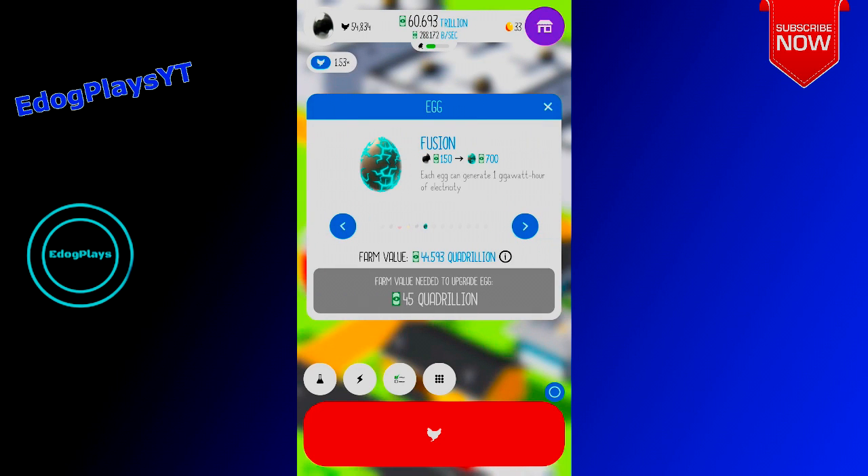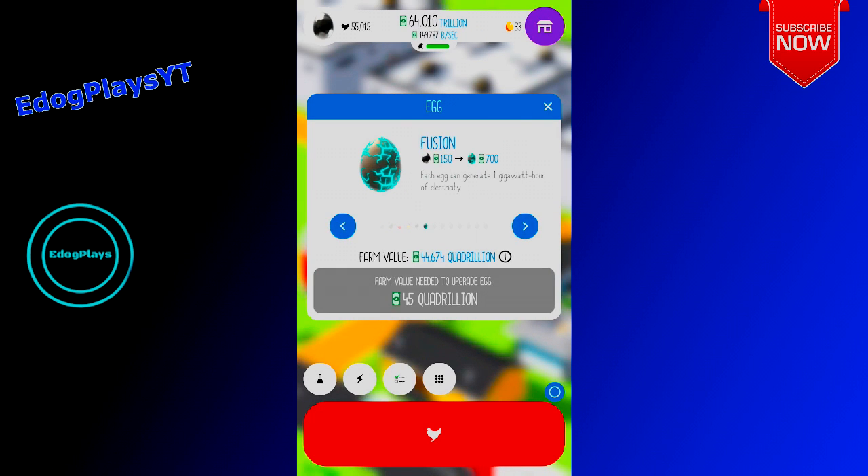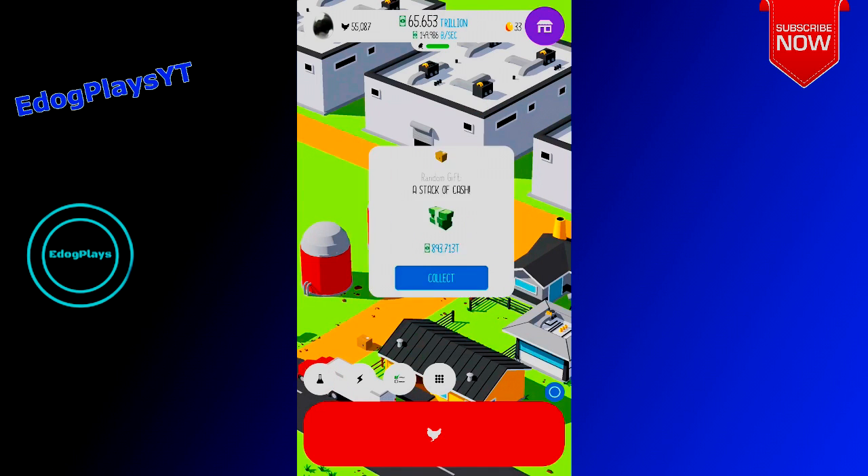Upgrade egg — oh! Fusion! Each egg can generate one gigawatt hour of electricity. It goes from $150 to $700. That egg looks cool — I definitely think this one looks the best so far. We can almost get it, let's grind out for a little bit quickly.